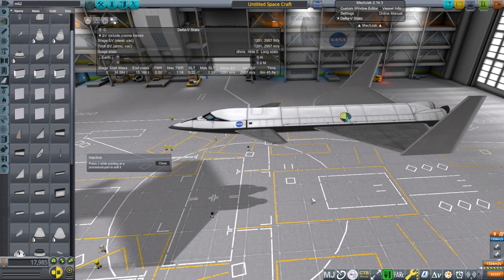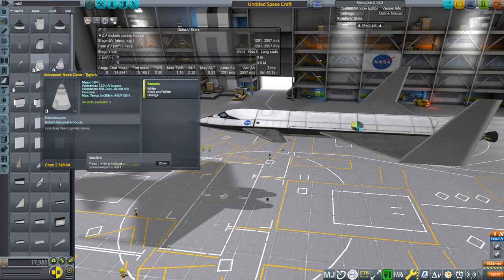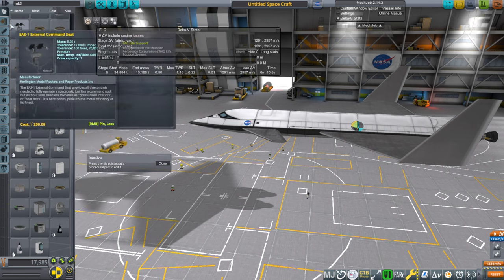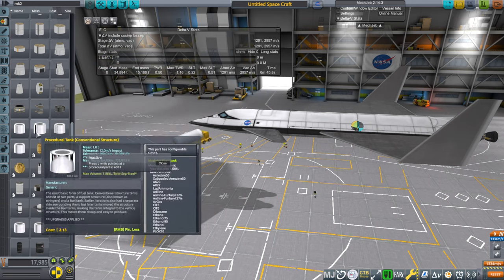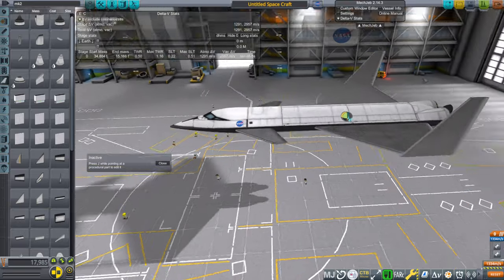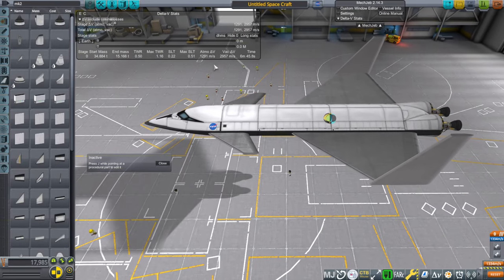This install is still the bare bones install from the installing RO video. If you take a look at the part list, most of the parts are the stock parts just modified by Realism Overhaul — the familiar parts you know from stock — except for things like the procedural tanks and procedural wings, which we'll be making use of here. We also have the Mark II parts which are really good for making space planes in Realism Overhaul.